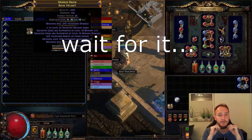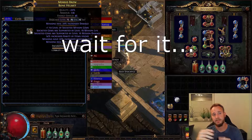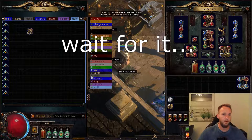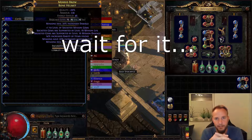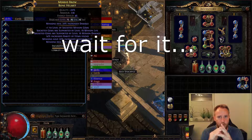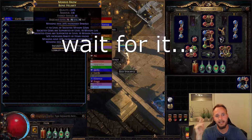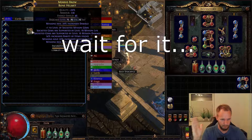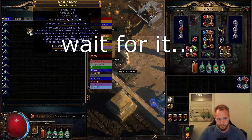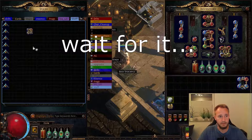Okay, so what you see here: minion plus one level of socketed minion gems, it has minion life and minion damage — it's pretty good but not good enough. When you buy a base for five exalted, you want an almost perfect result. At least I want a plus three level and minion damage; when I get those two I can use it for a time and consider rerolling when I have more currency. So this is nothing.